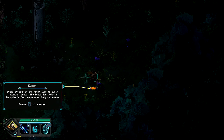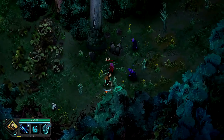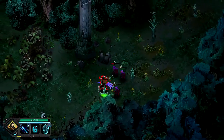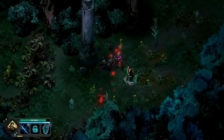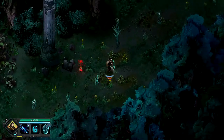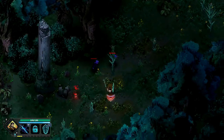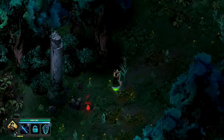Now we move on to the next step. Evade attacks at the right time to avoid incoming damage. The evade bar under the character's feet shows when they can evade — press the B button to evade. The evade gauge refills over time, and you have to collect items to heal yourself. Taking down enemies is going to be necessary if you wish to survive the trials and tribulations ahead.